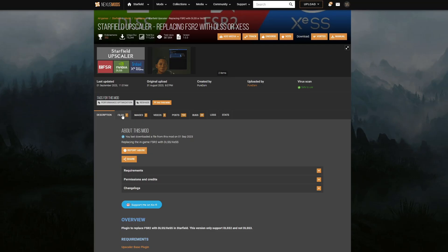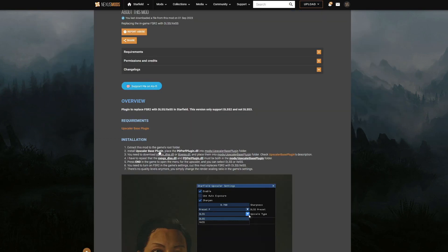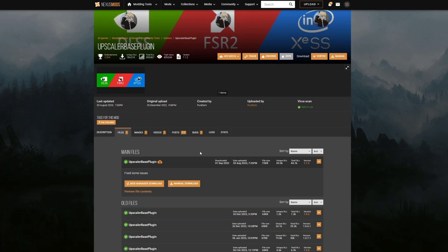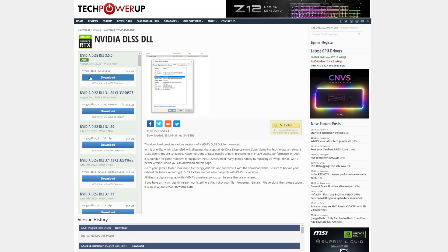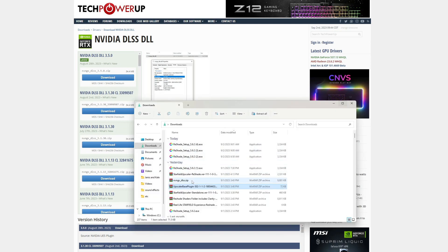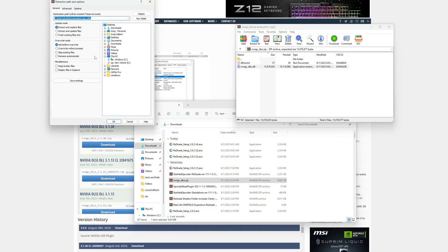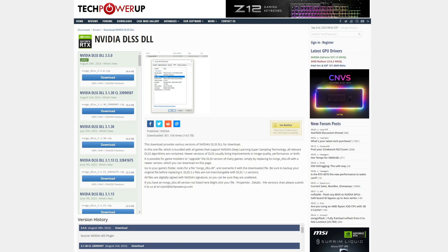First, download and extract the mod into the same Starfield directory where you installed the reshade mod. Then go to the Upscaler Base Plugin, download that, and place the pdperf_plugin.dll into the mod's Upscaler Base Plugin folder. Then download the nvngx_DLSS.dll — or the libx.dll, which I think is for Intel upscaling — and place it in the Upscaler Base Plugin folder alongside the pdperf plugin.